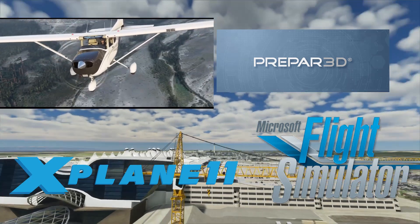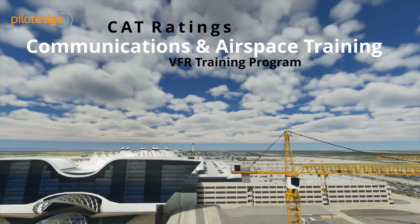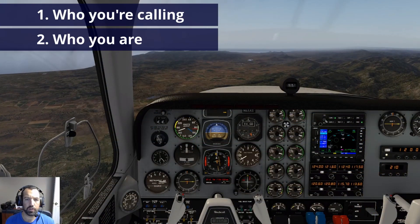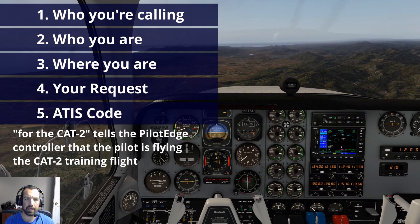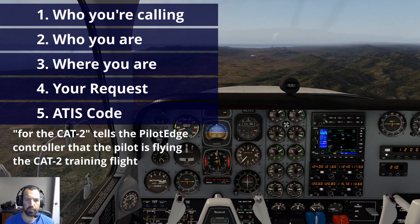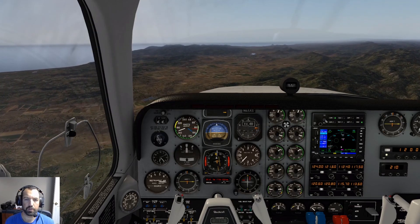We'll start by looking at Pilot Edge's Communication and Training Program, or the CAT Ratings as they're called. San Luis Tower, Baron 1-3 2-Kilo Tango, 10 miles east, landing with India for the CAT 2. 1-3 2-Kilo Tango, San Luis Tower, make straight in runway 2-9, report 4 miles out. Straight in 2-9, report 4 miles out, Baron 2-Kilo Tango.